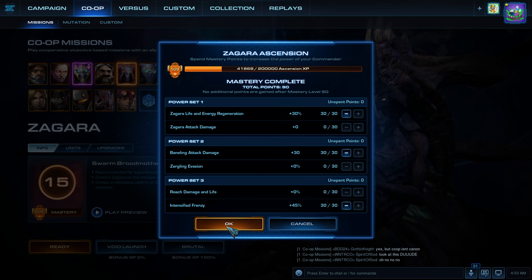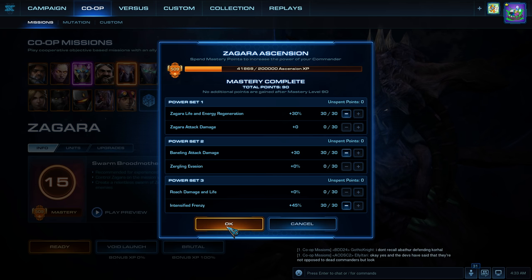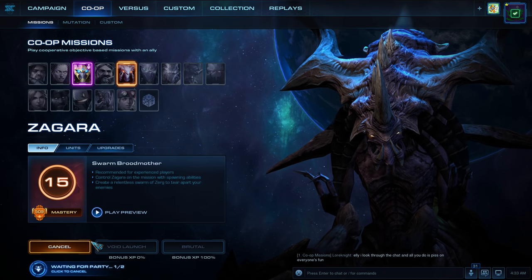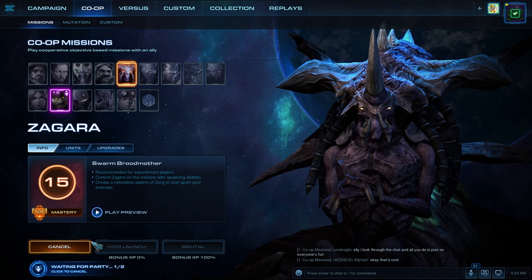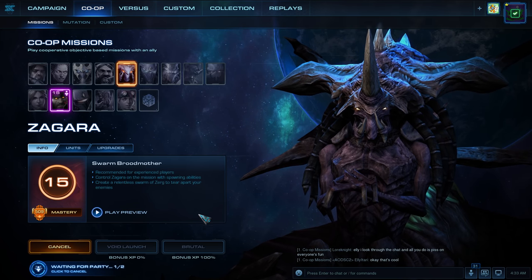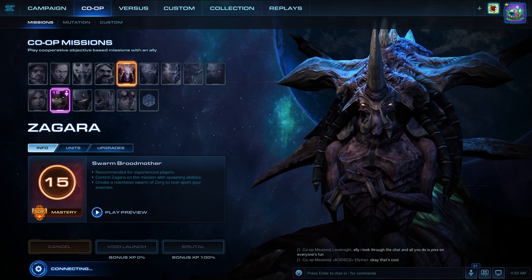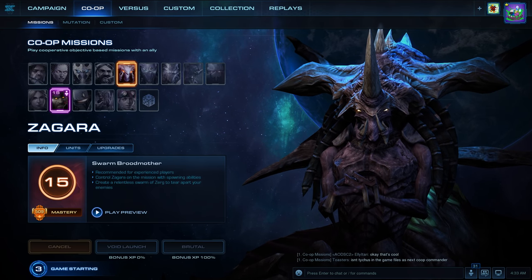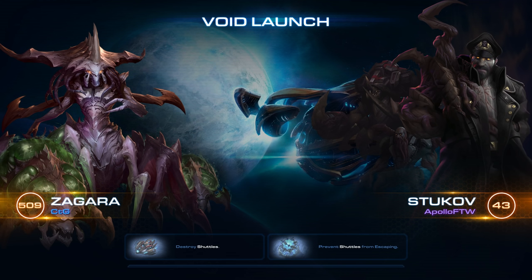This time we're going to use Bile Launchers. But first, we're going to try and clear out the whole map. So I'm still using Zagara, but this time I'm going to use the other set of masteries — the other composition I have in mind, which will be to clear the map first and then get some Bile Launchers to target a specific area. This is a more familiar map — Void Launch.